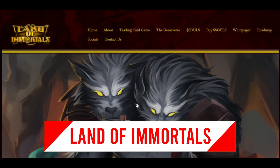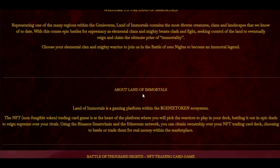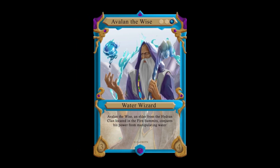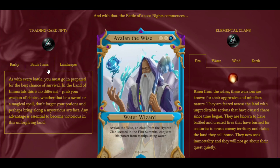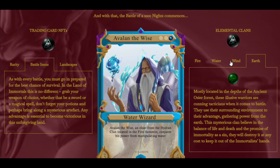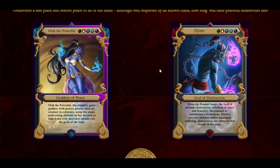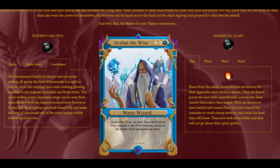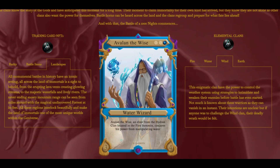Land of Immortals is a gaming platform within the Genie token ecosystem, representing one of the many regions within the Genieverse. Land of Immortals contains the most diverse creatures, clans and landscapes known to date. Epic battles for supremacy unfold as elemental clans and mighty beasts clash fighting for control of the land, seeking to claim the ultimate prize of immortality. Choose from four elemental clans and mighty warriors and join the NFT trading card game Battle of a Thousand Knights.